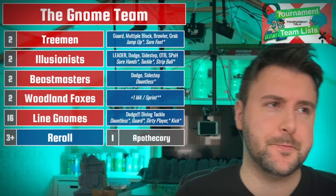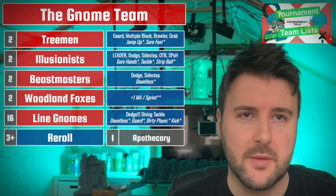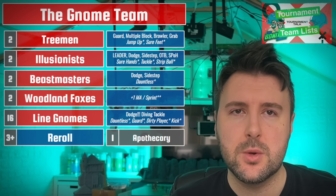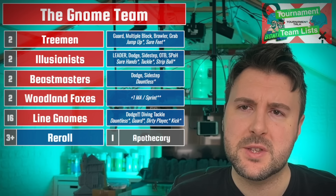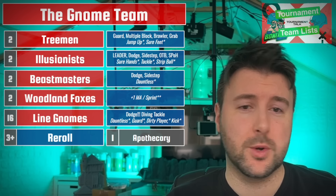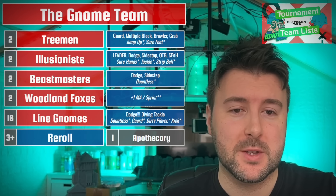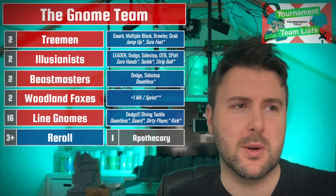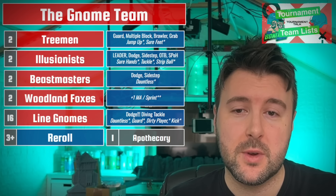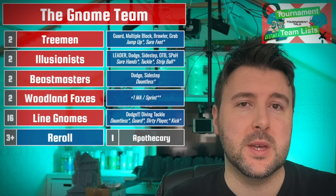Now the Illusionists - they are the most interesting piece on this team. The Beastmasters have Guard, that's what they do. The Foxes run to score things, that's what they do. The Illusionists are there to just play with your opponent's mind and give you upside sometimes where you wouldn't normally have it. The beautiful thing about tournaments is you don't need to wait for them to spike an MVP or get a touchdown to give them Dodge - you can straight up give an Illusionist Dodge, and I think that's always to be considered.